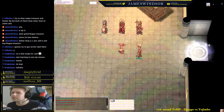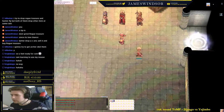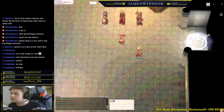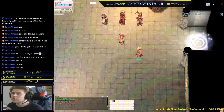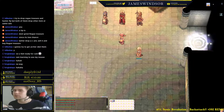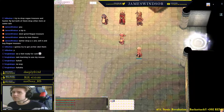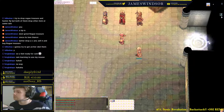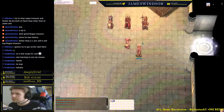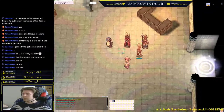Worth noting: now that we're job level 4, if you press the Insert button or type '/sit' you can sit down. You can't move but you look really adorable. It doubles your regeneration — but only if you're under 50% of your weight. My weight is 14% — 347 out of 2330. If you're above 50% you'll have a red icon showing you cannot naturally regain SP and HP, even sitting down.